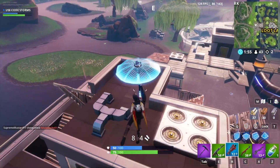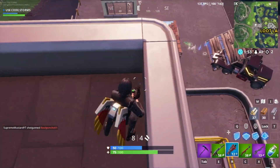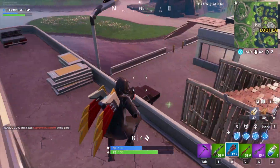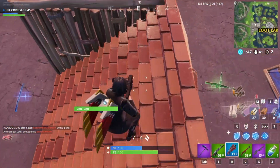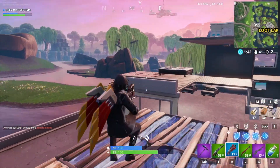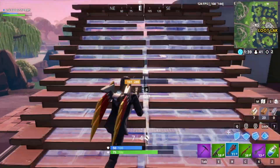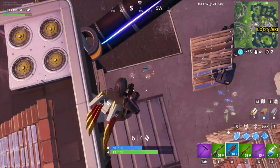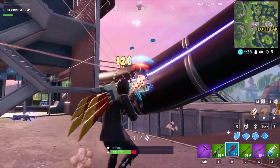My best advice for this challenge is to land at whatever location you are most comfortable with. If you know all the chest locations at Neo Tilted, then land Neo Tilted. If you're not familiar with either location, I recommend landing wherever is least populated — most of the time that's Junk Junction, since fewer players tend to go there. That way you'll have plenty of time to loot the chests without worrying about being killed. This challenge is very straightforward.